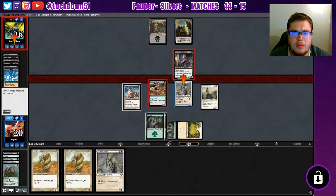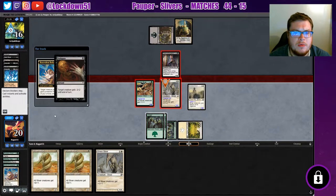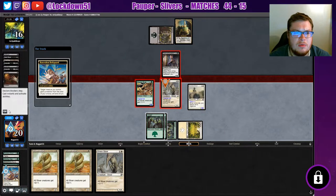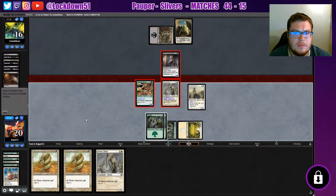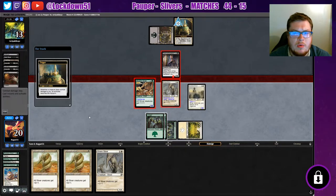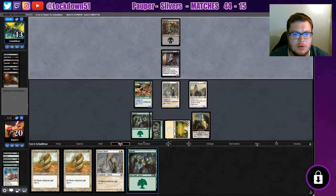Then we're going to do this. They set up for something here — okay, negative two. All right, we'll get in for some damage. Unfortunately we don't get the trade, which sucks, but we do get a card draw. A Forest is not what we need, but if they're still mana screwed here, we'll be in pretty good shape.